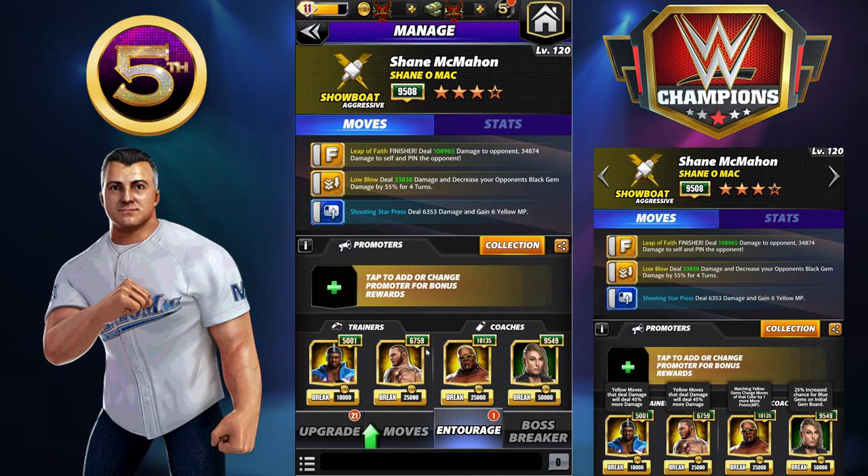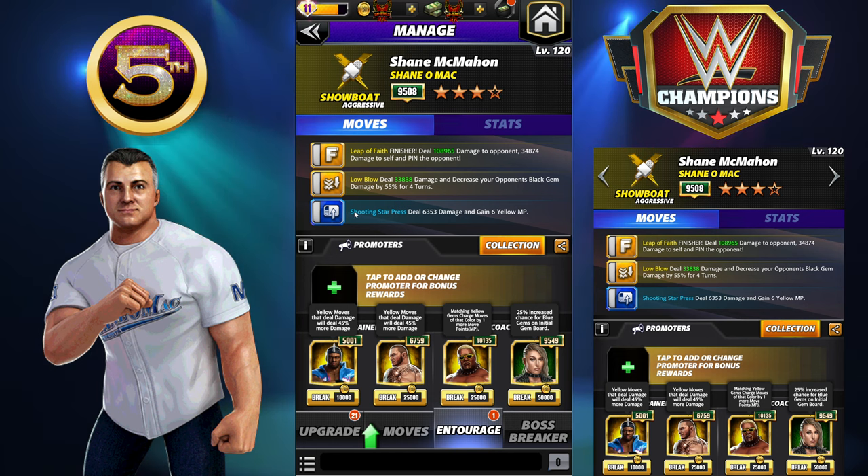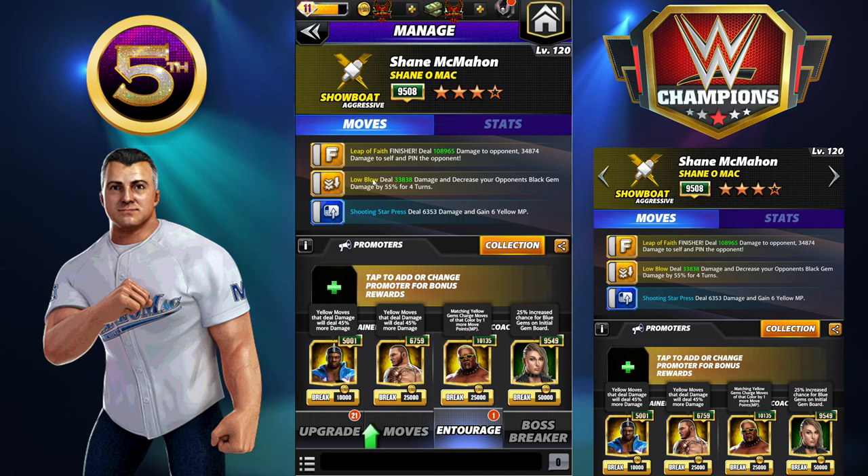If you don't have move damage trainers, Rikishi can help load the yellow. Trick Andre would be fine to help load the Shooting Star Press. You're going to want tour perks — I have plus two MP, plus one on a match. Rhea Ripley for more blues to get the blue started. Gem damage isn't really going to help you, so you're just trying to get as much damage per cycle.